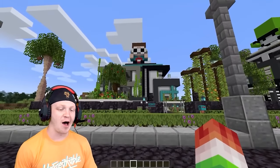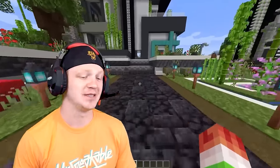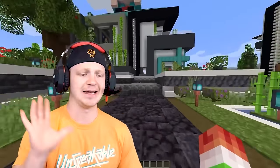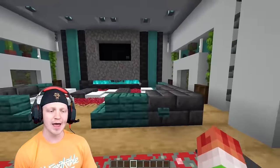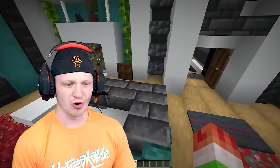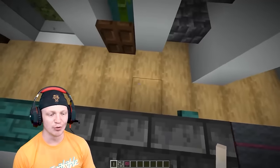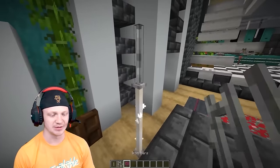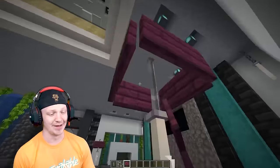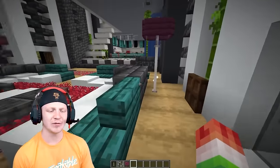Now we're pulling up to George Not Found's house. I don't think George is going to be found here, but we're going inside to see what improvements he could use. The lamps coming up the walkway look great — the front yard is beautiful. Right when we walk in though, beautiful living room and awesome looking kitchen, but where is your lamp? I'm going to show you guys how to make a super easy lamp: go up with two end rods, drop down some iron bars, and throw signs all around. It's not actually a lamp that lights up, but it's all for the looks.